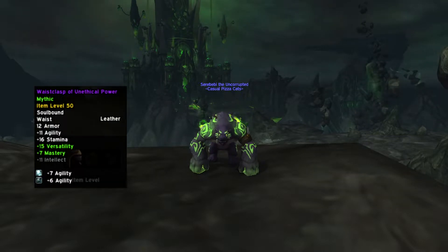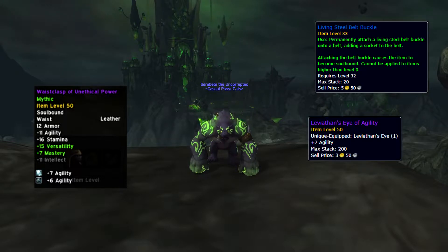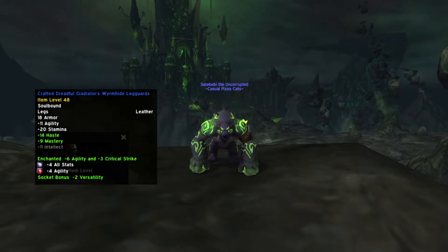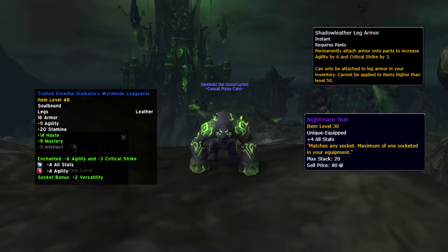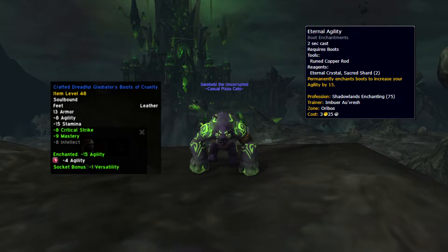I managed to find a belt with one socket already on it, but if you don't, it's not really a big issue as you can still add a socket to your belt with a Living Steel Belt Buckle. The gems I fit in are the Leviathan's Eye and a Kraken's Eye for +7 and +6 agility respectively. My legs are enchanted with Shadow Ladder Leg Armor for +6 agility and free crit, and fitted with a Nightmare Tear for +4 to all stats and a Queen's Garnet. Boots are enchanted with Eternal Agility for a +15 increase and fitted with a Queen's Garnet.